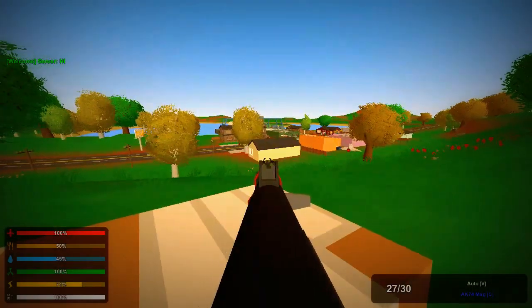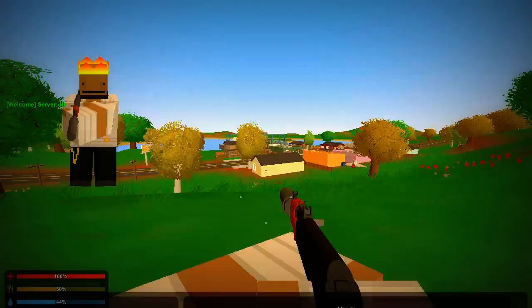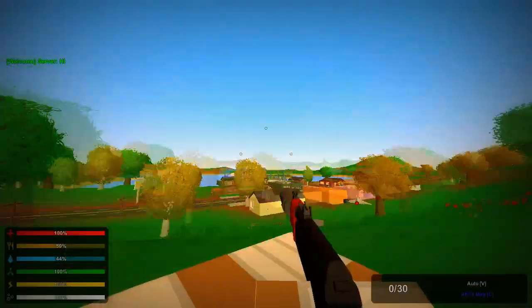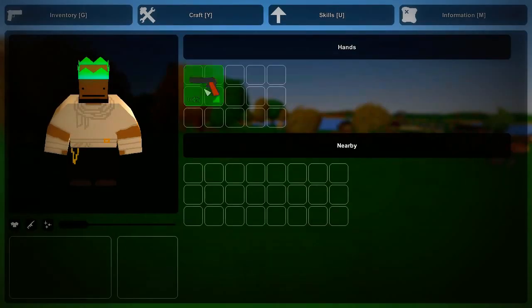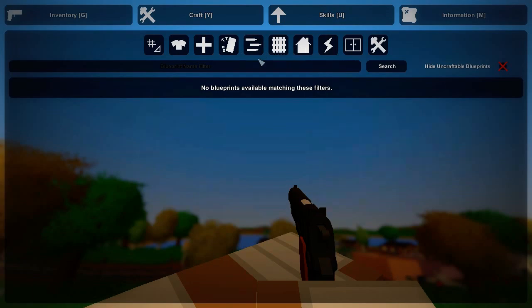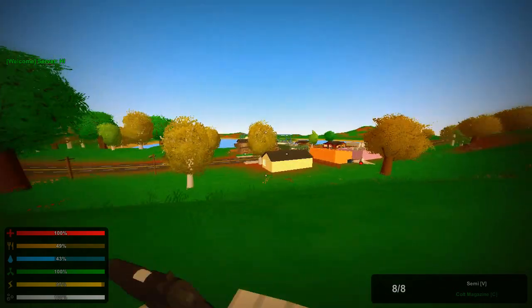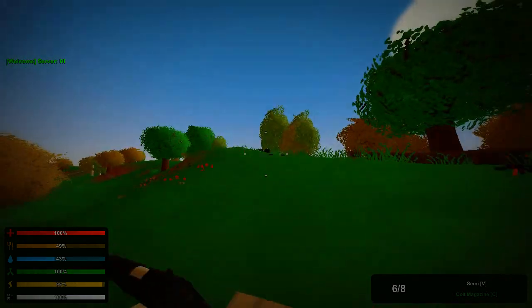We have an AK-74U Spec Ops version. That sounds nice. What does it have on it — Ranger suppressor? This gun also takes Ranger ammunition. The last weapon is a pistol — it's an Army Colt. I think it takes arm ammunition. Look at the sound of that gun.